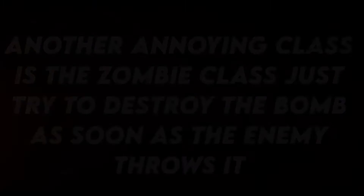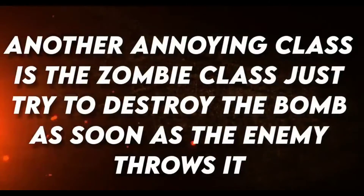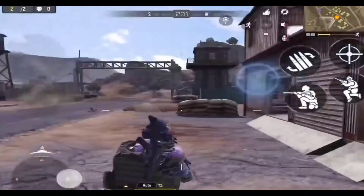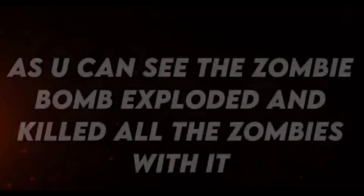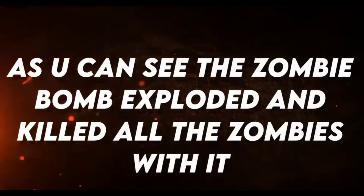The next tip is dealing with zombies. Another annoying class is the zombie class. Try to destroy the zombie bomb as soon as it is thrown. As you can see, the zombie bomb exploded and killed all the zombies with it — so there won't be any zombies left.